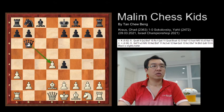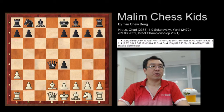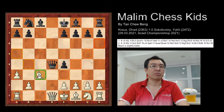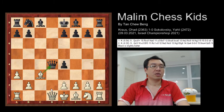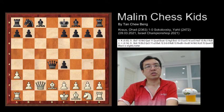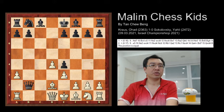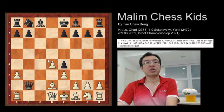Capturing the b2 pawn would be a slight disadvantage. For example, if you capture there, Black gets one pawn ahead but White can use the bishop to go for action. If you don't go for action, you can move the queen to c2 — Black is still better with an extra pawn. But if you capture the b2 pawn, White plays e3 and continues to develop pieces easily, and the position becomes equal.